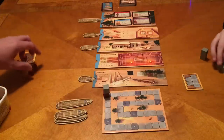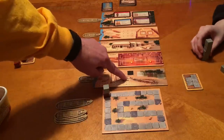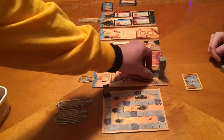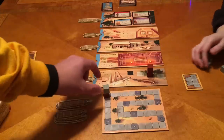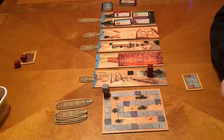Finally, we have the obelisk. In a two-player game, whoever has the highest stack at the end of the game gets ten points, and the other person gets one. Megan usually kicks my butt with the obelisks. We have our score track where we'll move our markers around, and that's pretty much it for the rules. If we've missed anything, we'll cover it as we play.